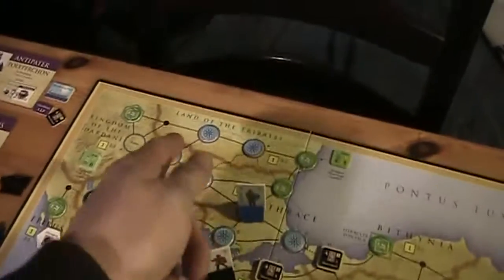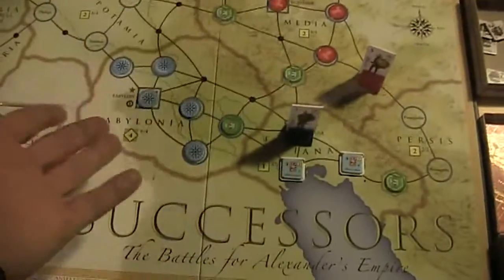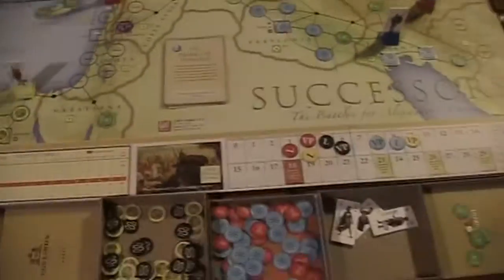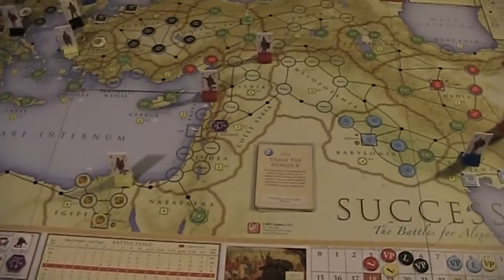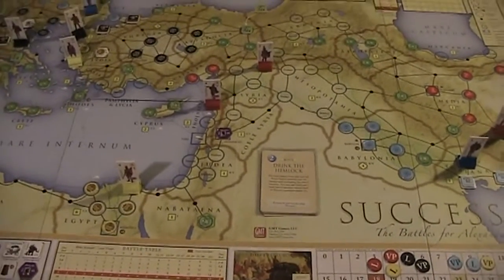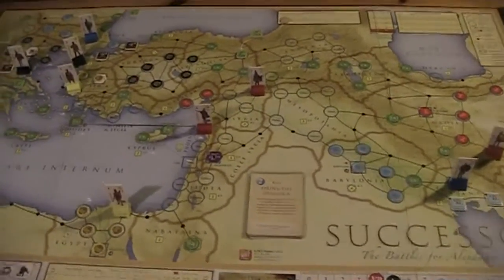For now the blue player controls Thrace, the land of the Tribali, and down here Babylonia and Susiana, which is good, and they have a lot of victory points right now. But for the future I see they will have a lot of trouble. But we'll see about that.